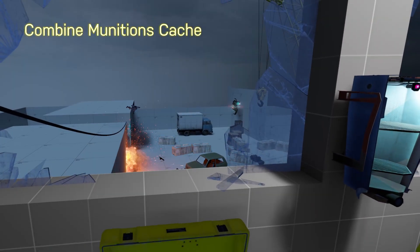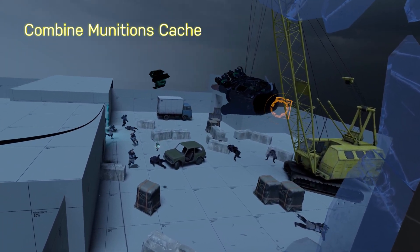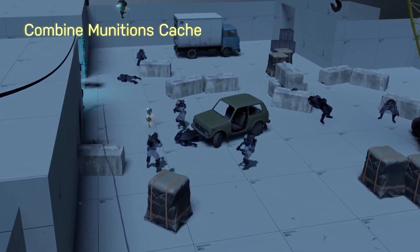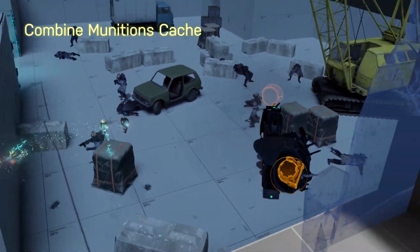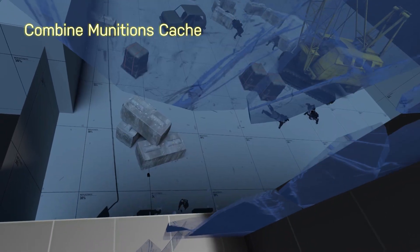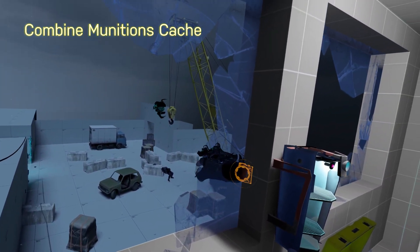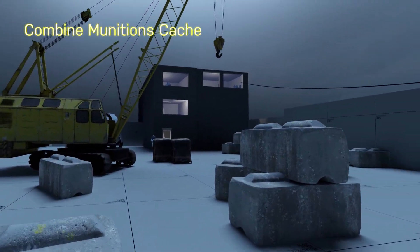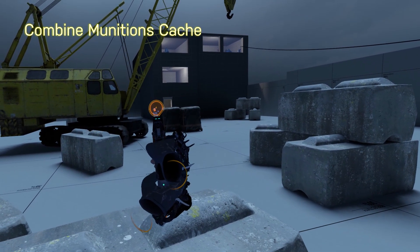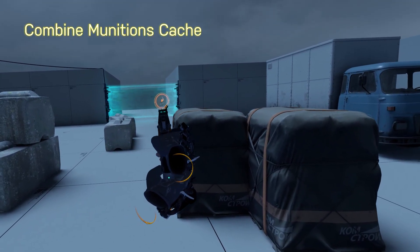There is one small element of Combine Munitions Cache that I want to point out: the ability to use manhacks. All you do is pick one up off the ground, throw it in the air, and it deploys automatically. Not only does this look really cool, but it feels awesome. I would almost recommend just playing this map for that specific reason. The rest of the map is not really anything special, though I don't feel like you'll waste your time. The action of holding a manhack could use a little work, and I would love to be able to store it in your wrist pockets.